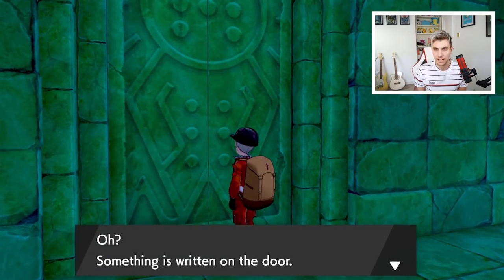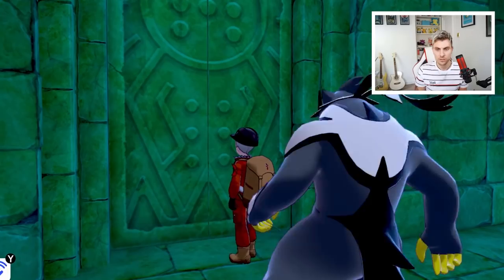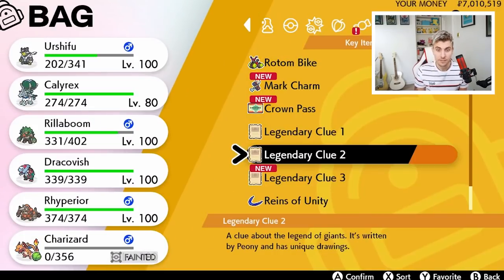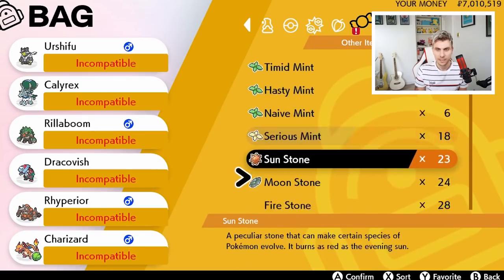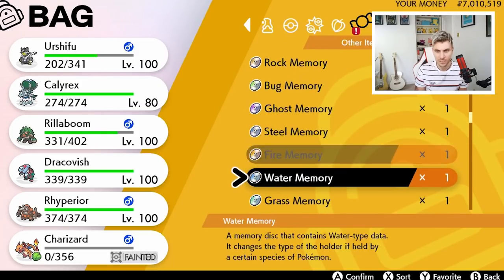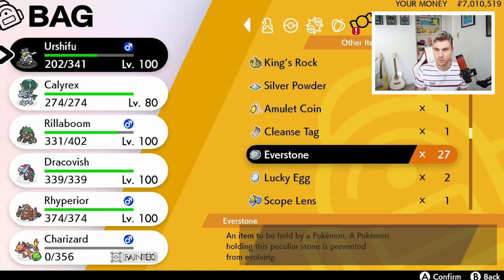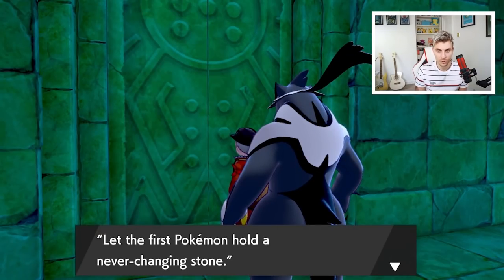Let's have a look at the door — something is written on it: 'Let the first Pokémon hold a never-changing stone.' So in my mind, we need an Everstone and give it to the first Pokémon in the party. If you've been breeding or played the Isle of Armor you'll have plenty of these. I'm just worried I might have sold some. We'll give the Everstone to the first Pokémon to hold and that should open the door.